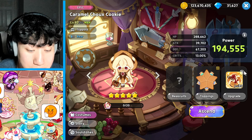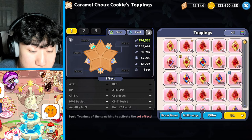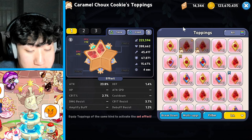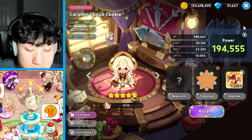How big is 6,500 attack? It's a decent number, but let's put it in perspective. Right now we're at 39,000. If I put in one Searing Raspberry, that's about 3,000, and another raspberry is another 3,000. So literally it's about two raspberries worth of attack. It's not a lot, but it's also not a small number either. It doesn't seem like she's going to be doing any damage with her skill at all.